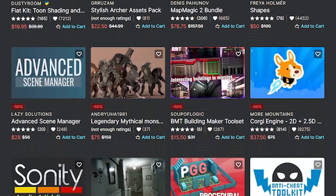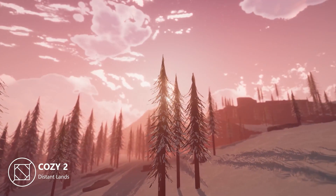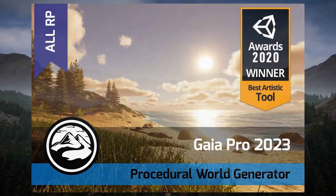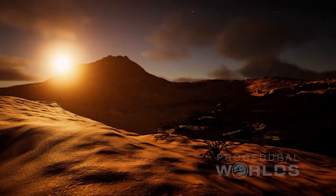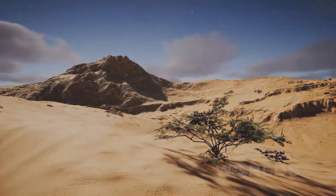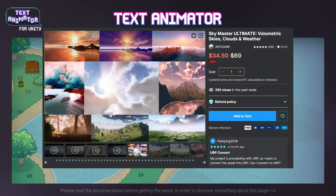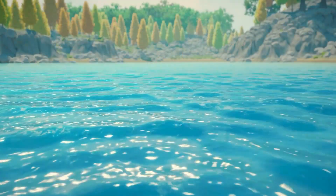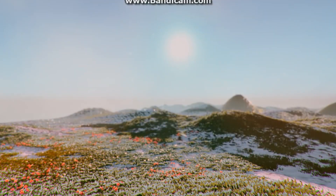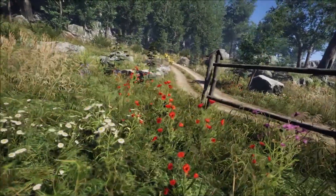Some new ones for the end of the year that might be useful: Cozy Stylized Weather 3 which is brand new, Emerald AI 2024, Gaia Pro which is always great for terrain creation, Playmaker which is really useful if you're not into programming, Text Animator which is a really cool effect, Sky Master Ultimate for sky and skyboxes, stylized water, character controllers, infinite grass, environmental bundles, and hundreds of characters, templates, and everything.